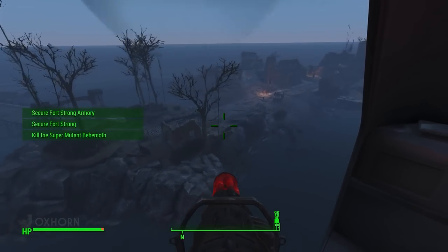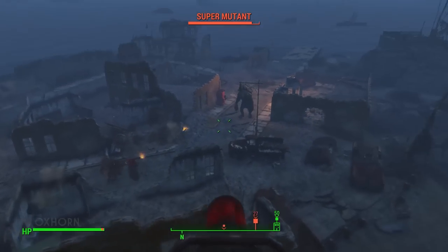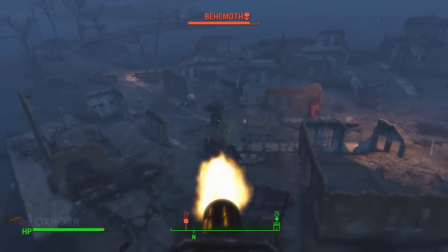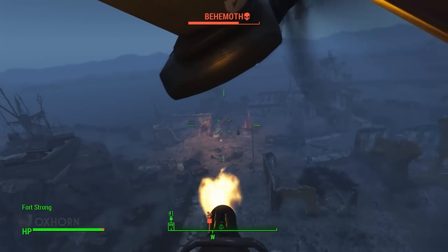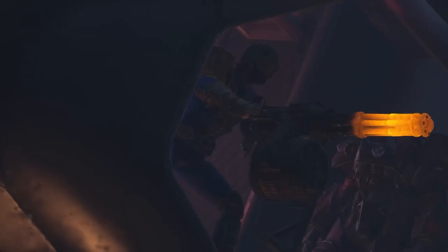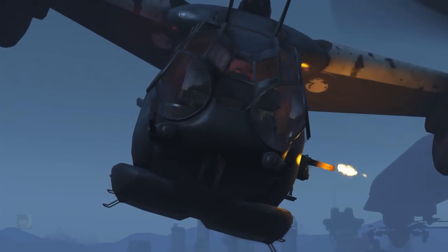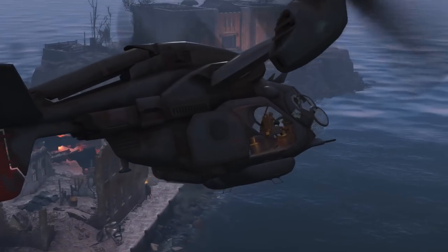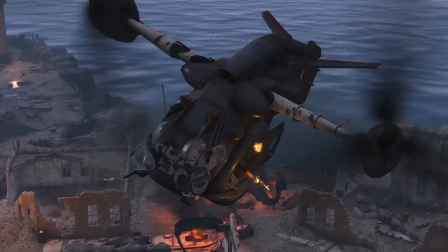We arrive at Fort Strong and immediately come under fire. There appears to be a small town built just outside of Fort Strong and the super mutants have infested it. But in the middle of town — it's a super mutant behemoth, and he's hurling huge rocks at us! The rocks make contact with the VertiBird and cause it damage. This isn't just a scripted event; we've gotta focus our fire on this behemoth. If we don't, it's possible for the behemoth to knock us out of the sky and we die.